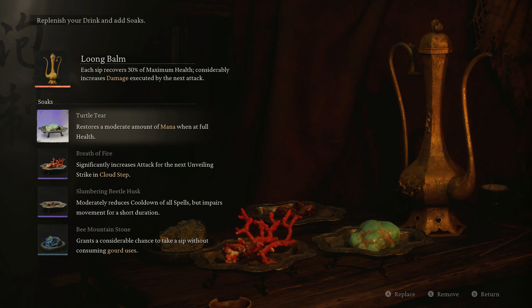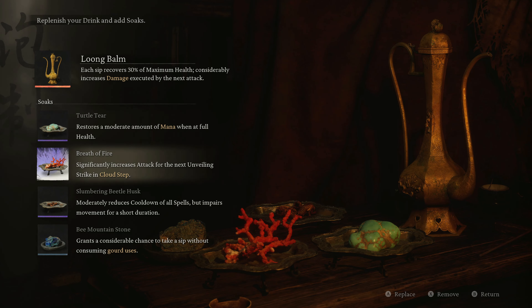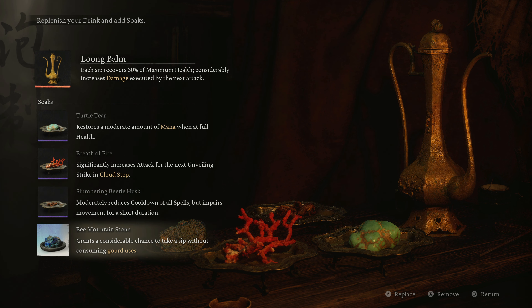For the first method, this is our drink setup — the perma cloudstep build where you're just in cloudstep charging up heavies. You have the luong bomb, then the turtle tear to give us mana back because this is a very mana-heavy build. You have the breath of fire because we're using cloudstep, and the slumbering beetle husk, which is going to reduce the cooldown of all our spells but will make us drunk. We also have the bee mountain stone because it gives us a chance to not use a sip out of our gourd.